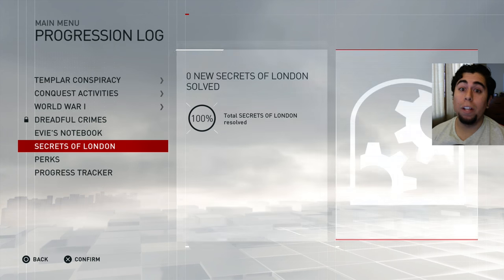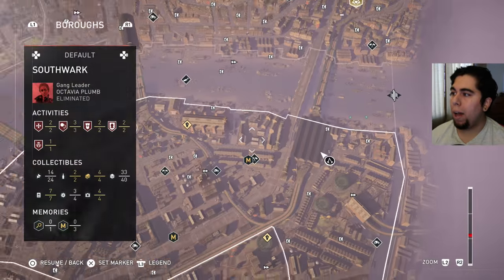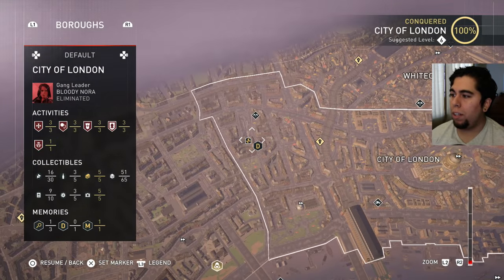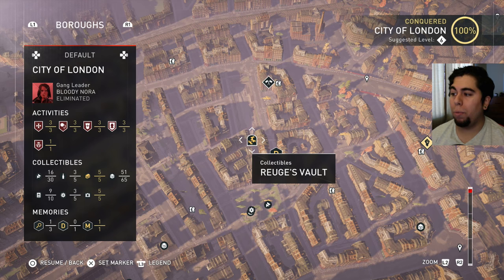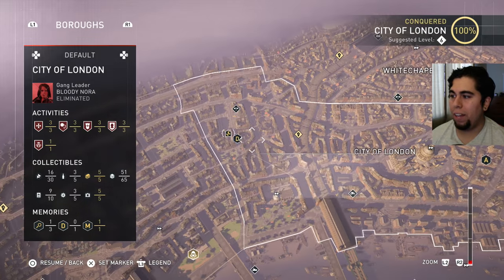I've already unlocked all of them, so that's why we're here today — we're going to unlock that armor. Go to your actual map, go to the City of London. There's this part right here — I can't even pronounce the name, we're gonna call it Ragu's Vault. So we're gonna head on over here and fast travel, because I ain't got time for that.